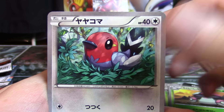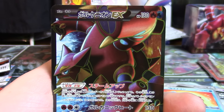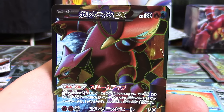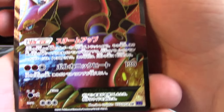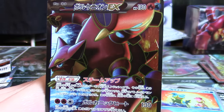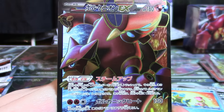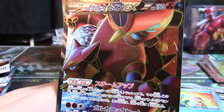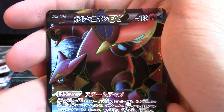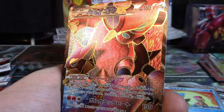Amoonguss, Fletchling, Litleo, Shellos — whoa! Volcanion EX Full Art! Out of the very first booster box of Explosive Fighter, we get the set's mascot as a Full Art. 55 out of 54 — S.R. That is so nice. One might even say SR stands for So Rad rather than Secret Rare or Super Rare. To get it in the first box is so great — just an amazing way to kick things off. You can see how the light is reflecting off of it so nicely.